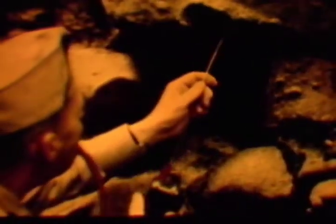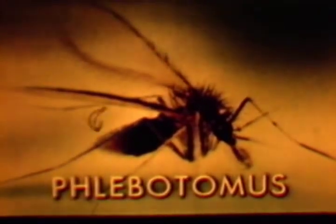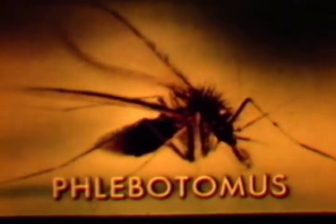Very few American medical men or entomologists had ever had first-hand experience with either the disease or the phlebotomus sandfly that carries it. These sandflies were encountered by most Americans for the first time in World War II. Phlebotomus is an obnoxious blood-sucking pest about one-third the size of a mosquito. Just as with mosquitoes, it is only the female that sucks blood. The genus phlebotomus should not be confused with the genus culicoides, also called sandflies and common along the South Atlantic coast and elsewhere. Only phlebotomus is concerned in the sandfly-borne diseases.